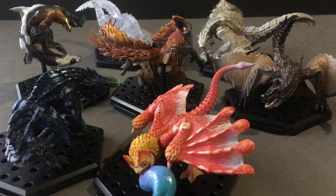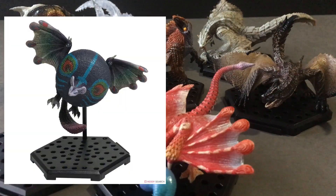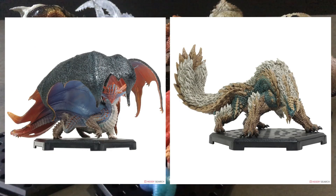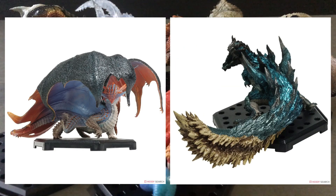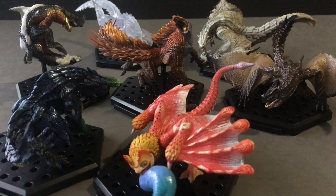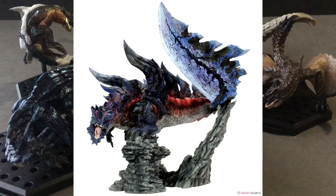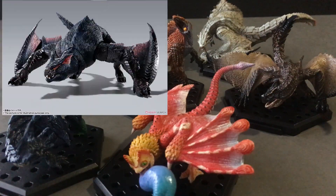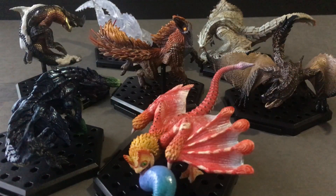They have recently announced volume 17 and the lineup is: Nightshade Paolumu, Charisvalda, Yian Garuga, Xeno'jiiva, Namielle, and Acidic Glavenus. Really looking forward to those. The next figure I should be getting is the Creator's Model Glavenus coming in July, and then the Bandai Monster Arts in September with Nargacuga and Rathalos. And I'm sure you're really excited about Alatreon — super excited, it's going to be in one week. I've never fought them before so I'm looking forward to that, and looking forward to tonight's developer's diary coming in about three or four hours.